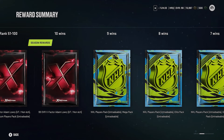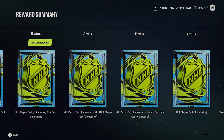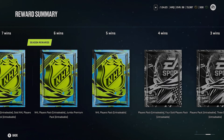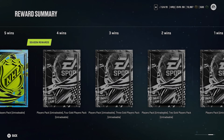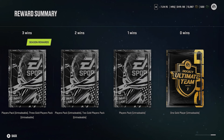Nine wins gets you an NHL players mega pack. Eight wins gets an NHL players elite pack. Seven wins is a gold NHL players pack. Six wins is an NHL players pack plus a Jumbo premium pack. Five wins is an NHL players pack. Four wins gets a gold players pack. Three wins is a players pack with three gold players. Two wins is a players pack with two gold players. One win is a players pack.